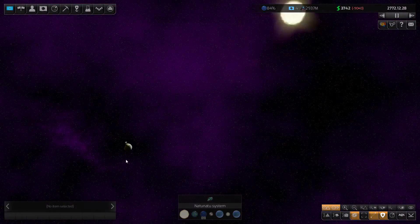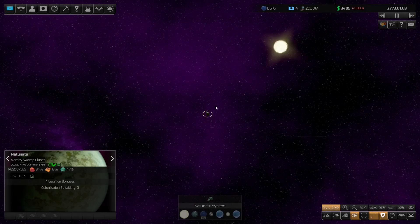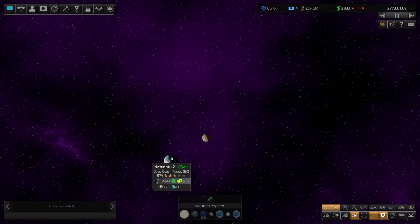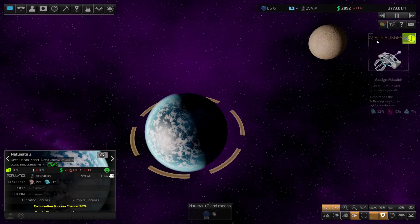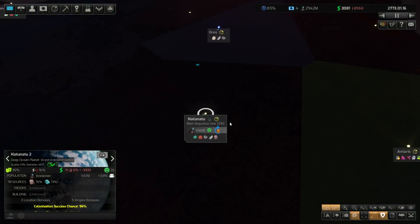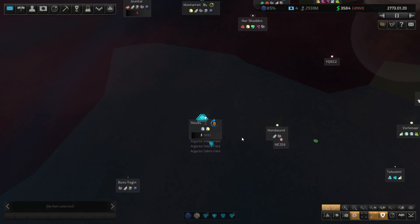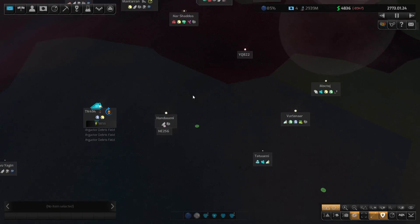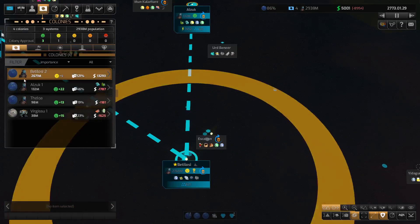We've got vision in here. When we're ready, we'll probably just destroy that research station and then sort of continue on. We don't have 100% there — we'd better give them some money if they ask for it again. Mining stations — yep, keep on building all of those. We might also have a bit of a look to see what's going on on the ground at the different colonies that we actually have.